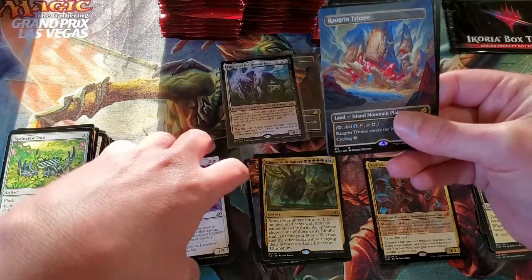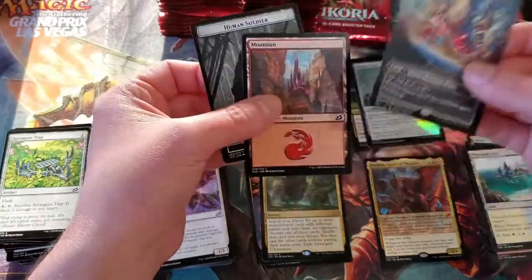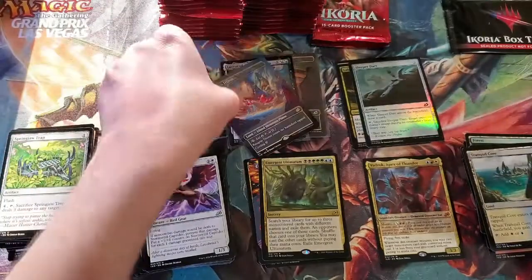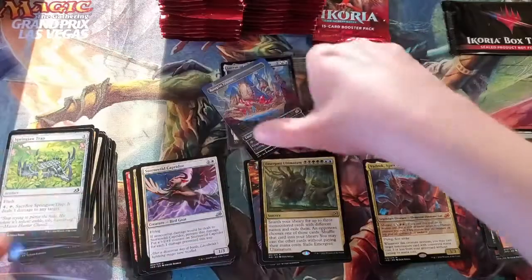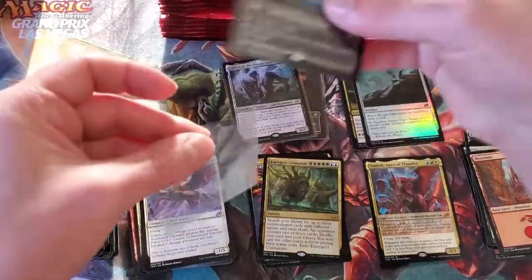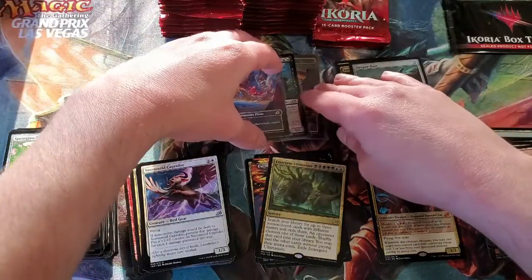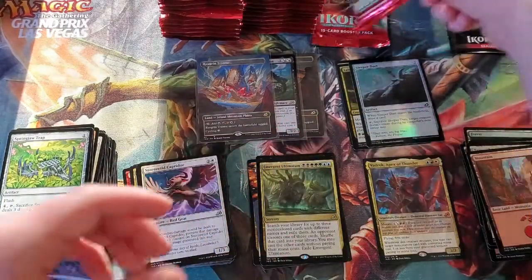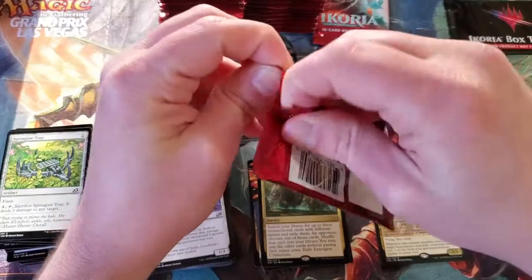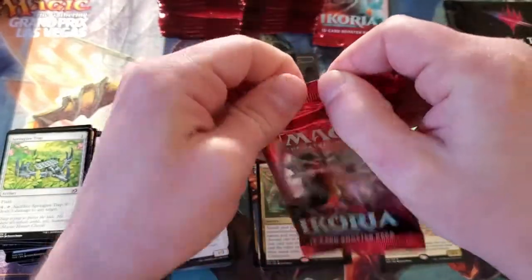Oh, we got another Full Art Triome! That's really awesome. And then we have a mountain behind it and a Human Soldier token — we'll go ahead and sleeve that one up too. Doing pretty good on the right hand side. We're always happy to see the Triomes. I did pull the Ketria Triome — the blue, black, green one — in the Japanese Aquarius collector booster I opened. So go ahead and check that out.